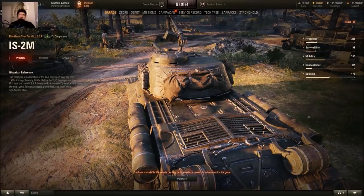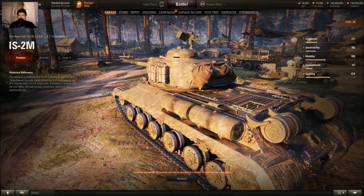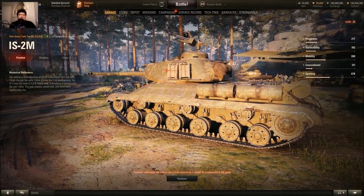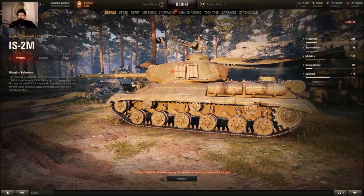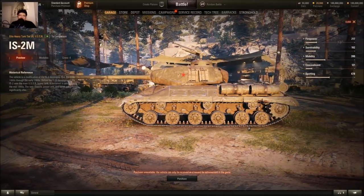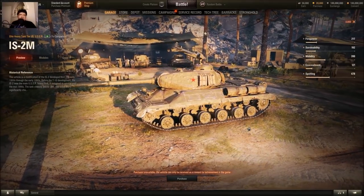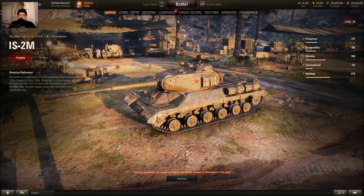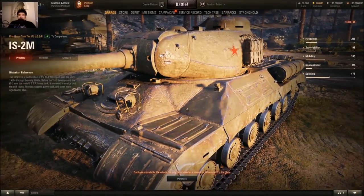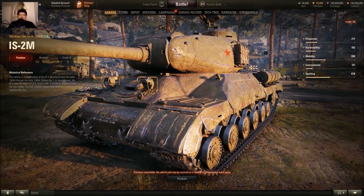Is it worth your time for another IS? It has the same horsepower per ton ratio as the IS-2 in the Chinese tech tree — not the Russian hybrid of an IS-1 with IS-2 turret, that thing has like 15 horsepower per ton. This has about 12.5, so it's not as aggressive as the Russian version, but still packs a punch, still has the D25T. Accuracy is 0.43 compared to 0.44 — not much difference. Aim time is 3.1 seconds compared to 3.2 — also not much.